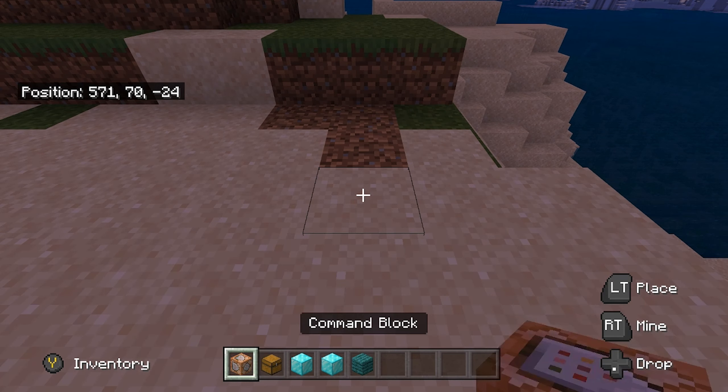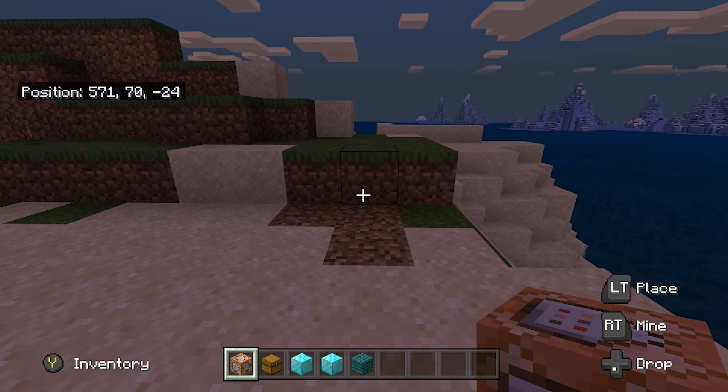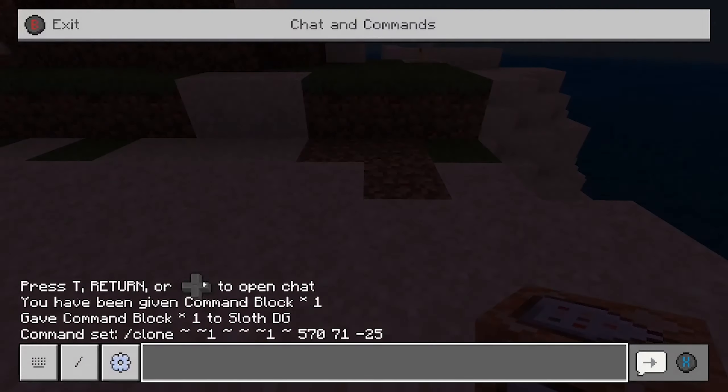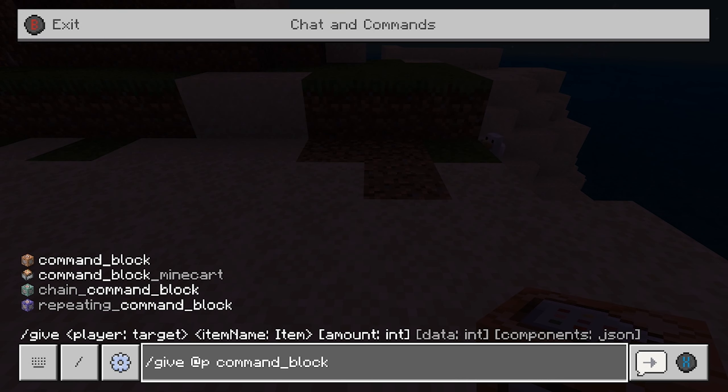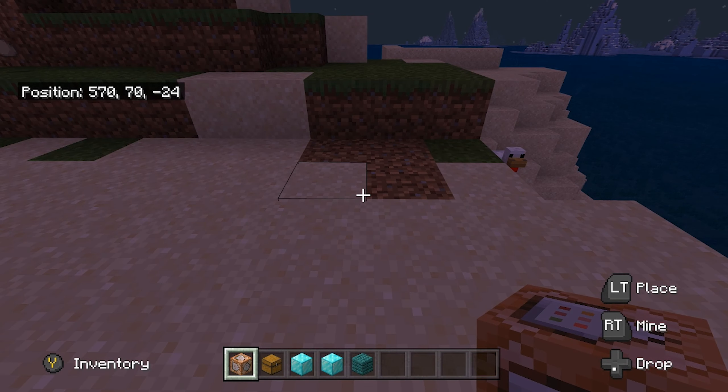So what you're going to need to do is, being in creative, make sure you have your coordinates turned on and make sure that cheats are activated. Next, press right on your D-pad and then put in this command. This command will give you the command block and it'll be available to use.